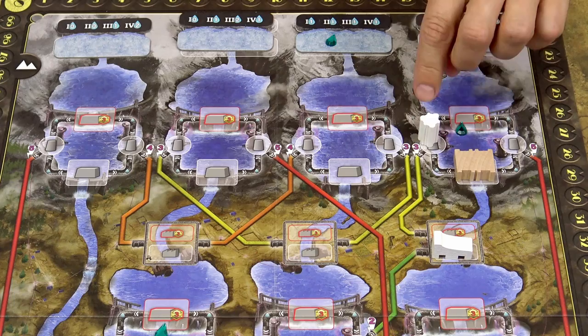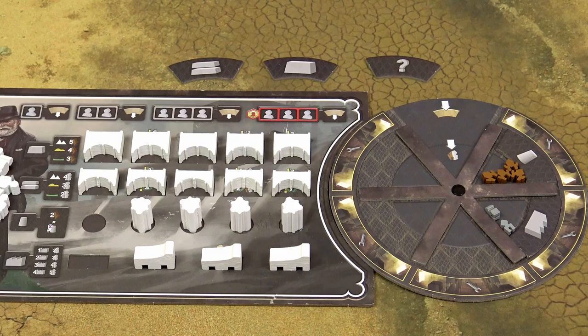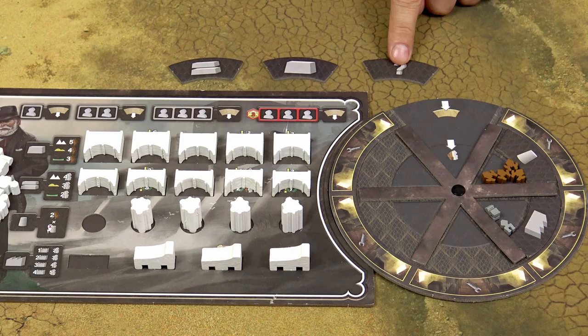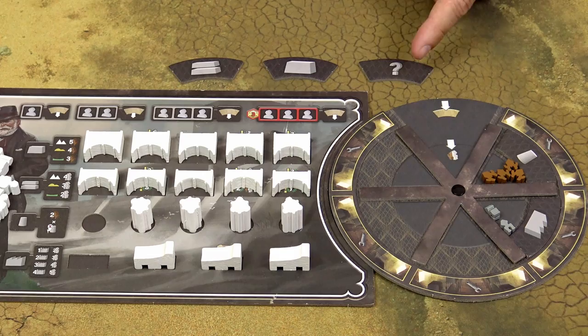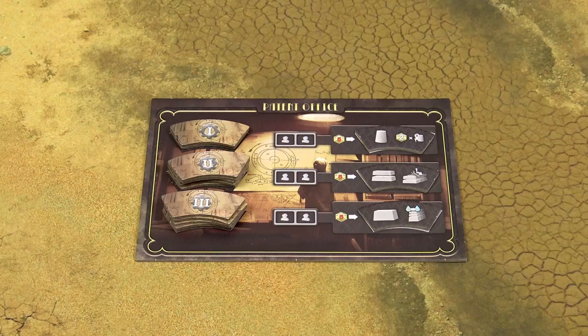Then if possible, try to build two structures of the same type in one turn so that you can start gaining bonuses. In order to do that you will need technology tiles. If you play the basic game and want to build a second conduit, you can use the wild tile. However, if you play the advanced game, you don't have the wild tile — you have to buy the advanced technology tile from the patent office. And that's actually the third thing you should do at the start of the advanced game.